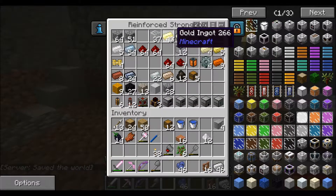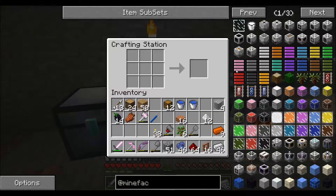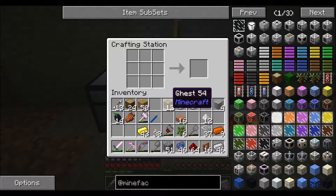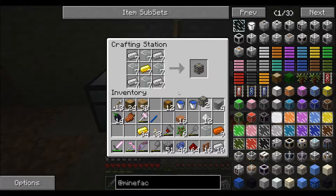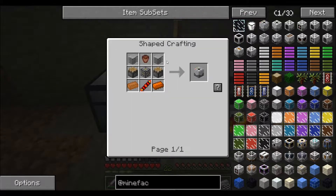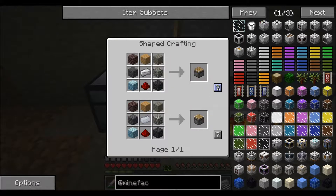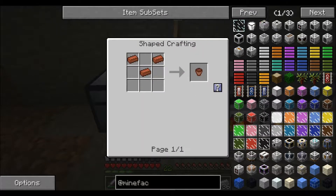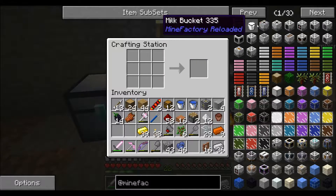For the planter I'll need a couple of pistons and a machine frame — so I need some iron, redstone, planks, cobble, and copper for the pistons. For the planter recipe: a redstone reception coil made from gold, glass, and gold; a flower pot; and machine frames. I'll make two machine frames, two reception coils, and two pistons, and we should have ourselves a planter.